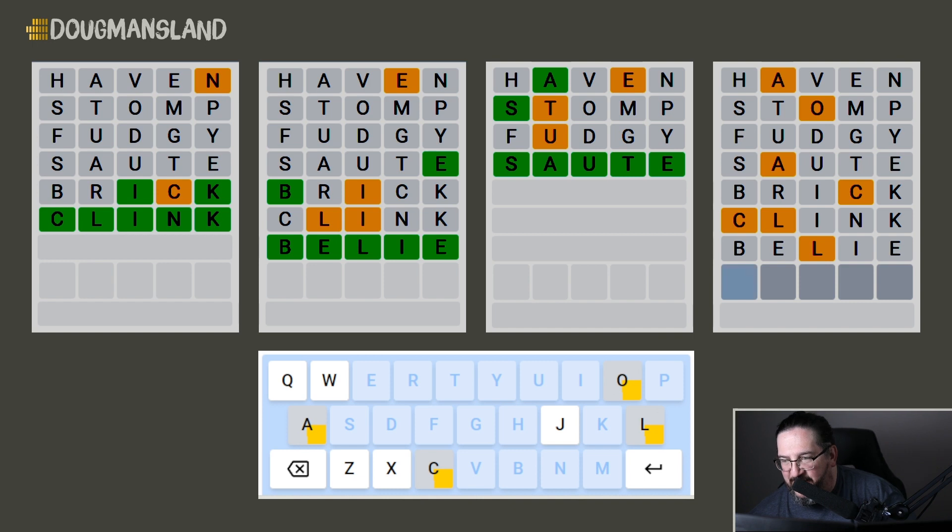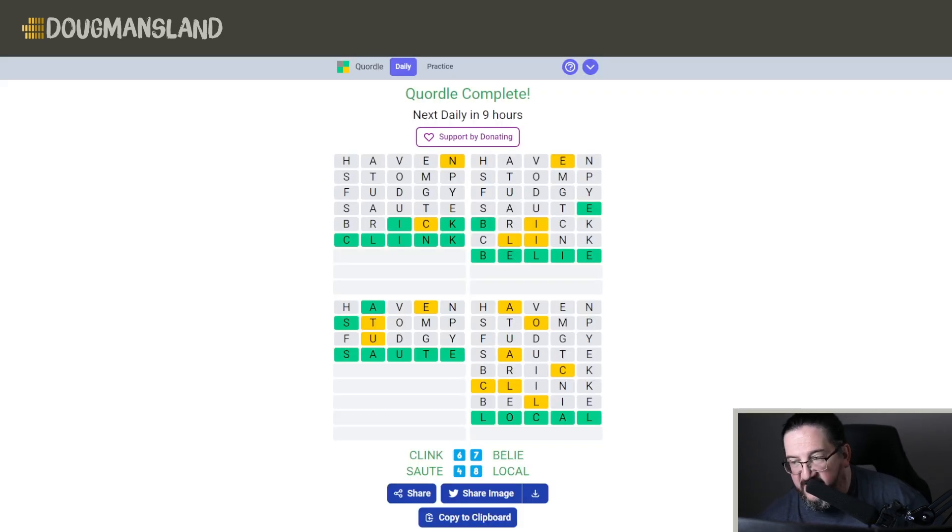Oh — could it be 'belie'? B-E-L-I-E. There it is! I wasn't super confident about that but I pulled the trigger and there we are. That brings us to our last word. We have C, L, O, and A all out of position. These can be tricky — but 'local' looks really good here. And the answer is 'local'. Yes it is!